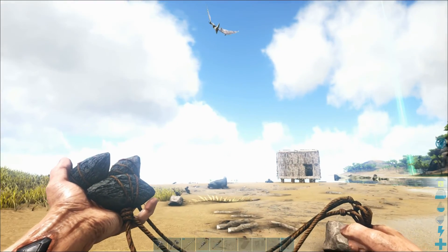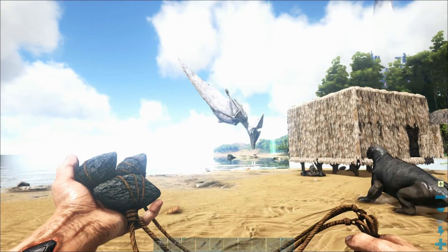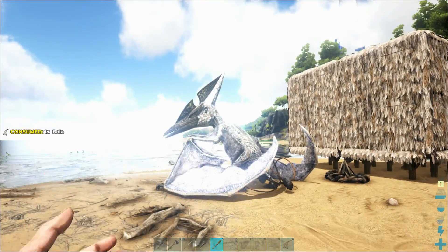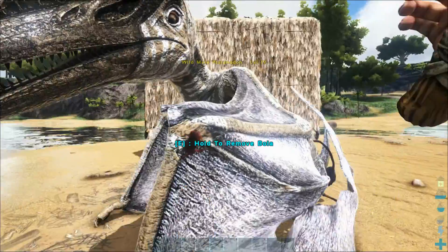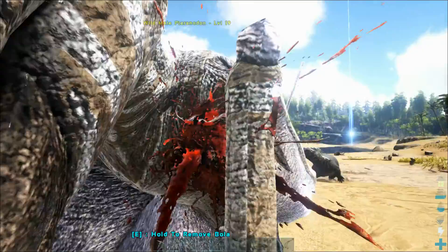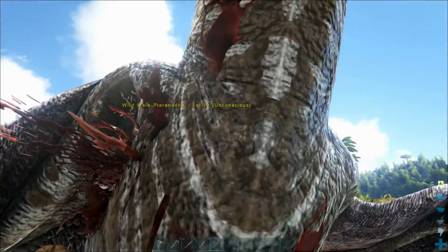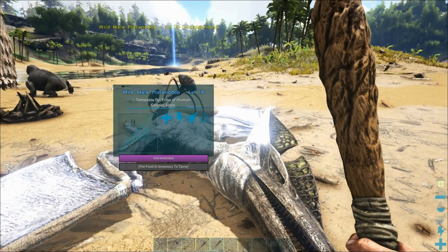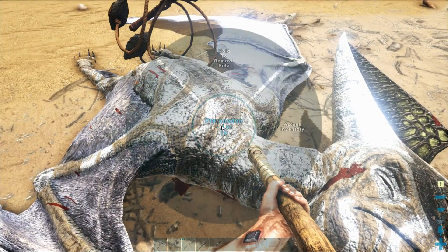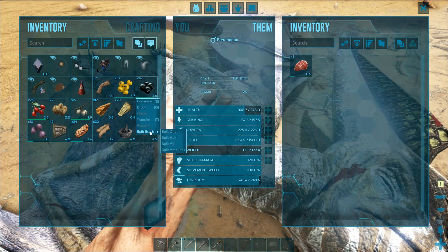Looks like he's coming in for a landing — we might just get one! He's in for a landing — let's bola this guy! We'll take out our club and beat him, hopefully knock him out. Yes, we got him unconscious! I'm going to equip my pike just in case something comes. We've got to access his inventory to tame him — let's pop some meat in there and some narco berries. I'll split those in half.